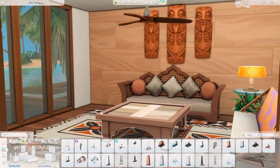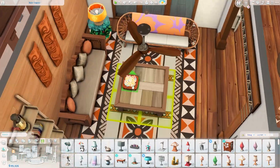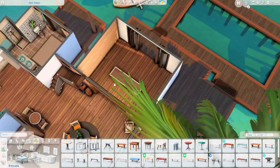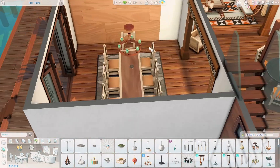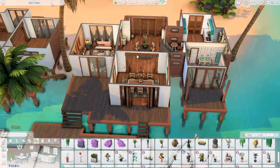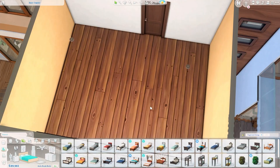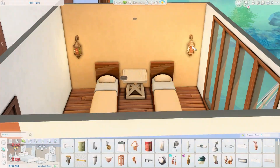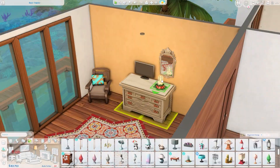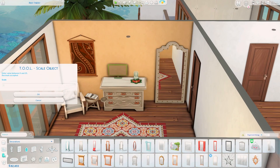On the first house we have two bedrooms and two bathrooms. The other house will have a honeymoon suite with one bedroom and one-and-a-half bathrooms. The first bedroom in the first house has a twin bed setup. The whole lot will fit up to six Sims maximum, though you could add more with bunk beds or have Sims sleep on the couch.